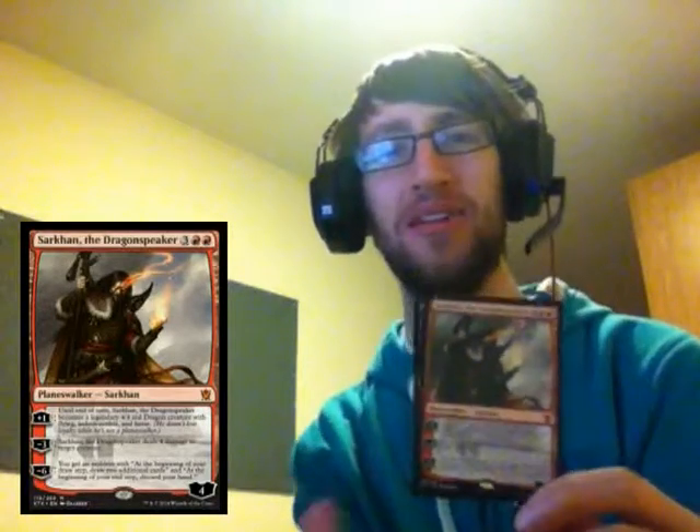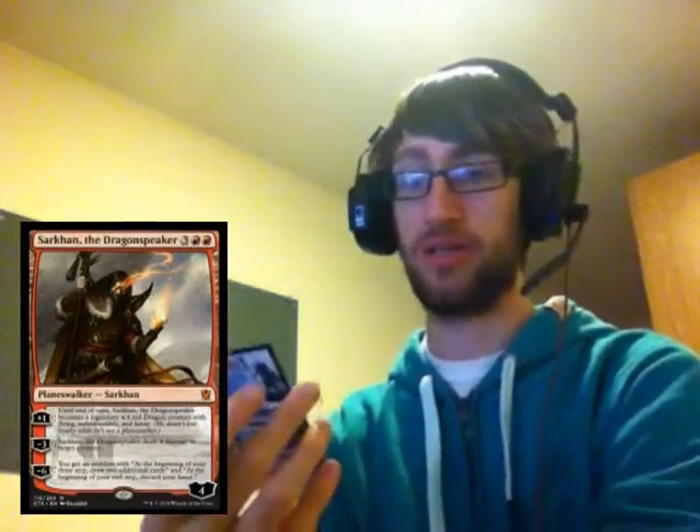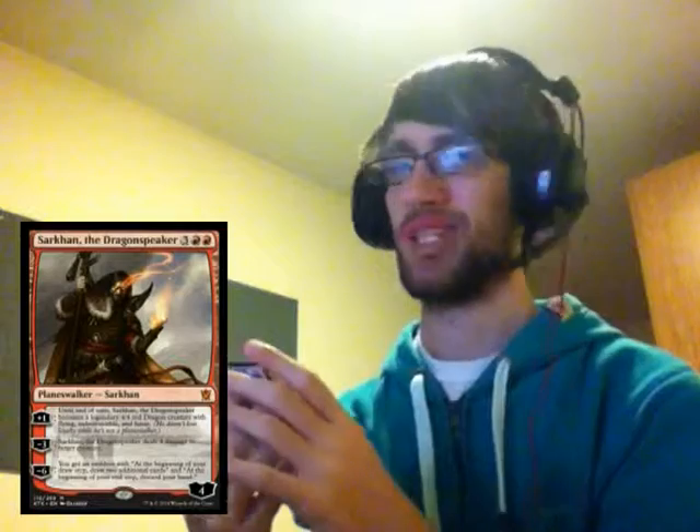And there's the good card from the pack — just reveling in it for a minute. Sarkhan the Dragonspeaker, a Planeswalker at three and two red, with four loyalty. His plus-one ability: until end of turn, Sarkhan becomes a legendary four-four red dragon creature with flying, indestructible, and haste. Pretty ridiculous — while he's building loyalty, he just becomes a big indestructible creature during your turns. Minus three: deal four damage to target creature, more defensive against Temur's big creatures or Abzan's big defenders.